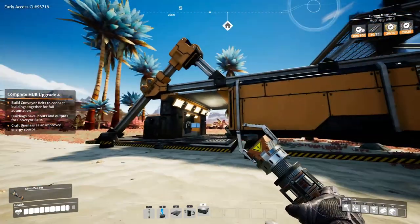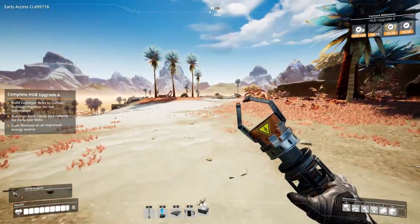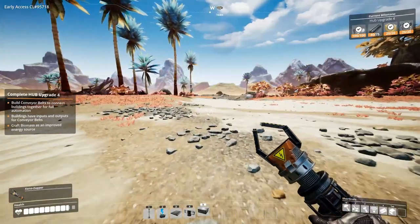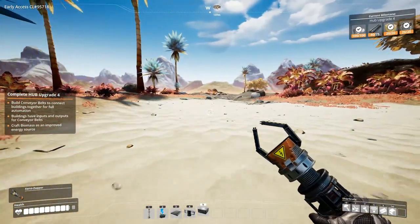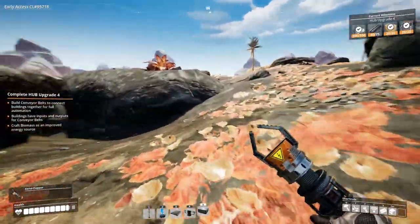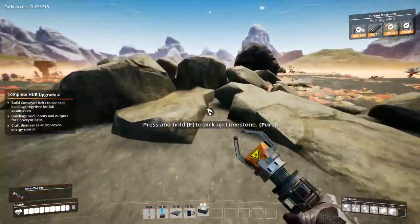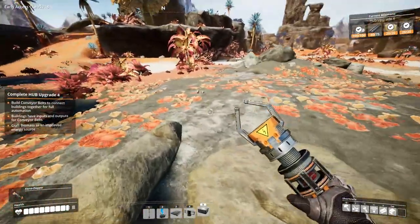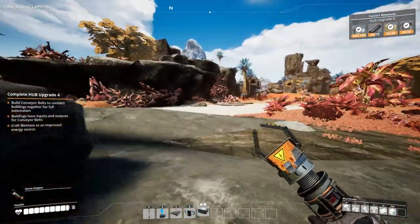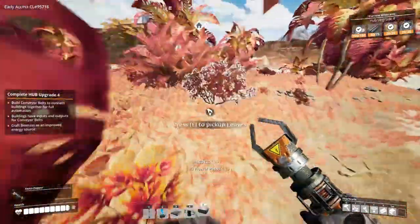The next section is done. Where is the limestone? We got one at 100 meters and another one. This looks like that spot. Yes — this is the limestone section. We get limestone, we get copper, and there are extra iron sections over there. Let me pick up some leaves because we need to clean this all up.